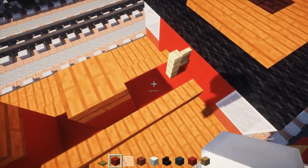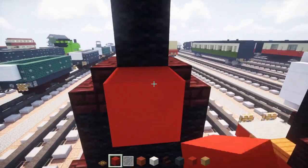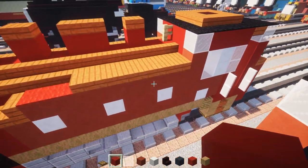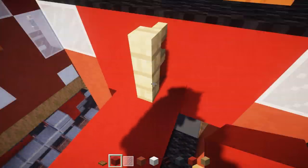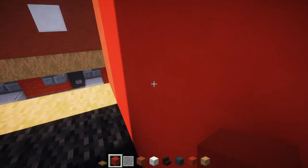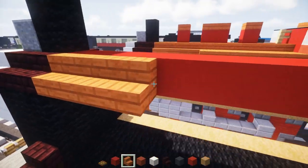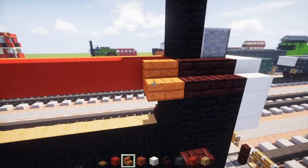Take red concrete, go to the back of the front face, and pretty much match up where the front of the cab is. Then add red concrete all the way on the sides — on the front wall of the cab. Then take acacia wooden stairs and add them to the sides on top of the boiler, same thing on the other side.